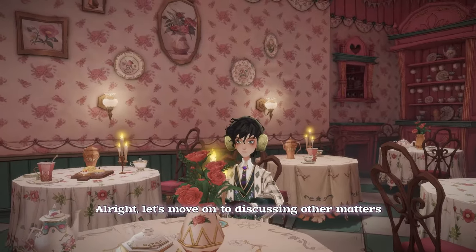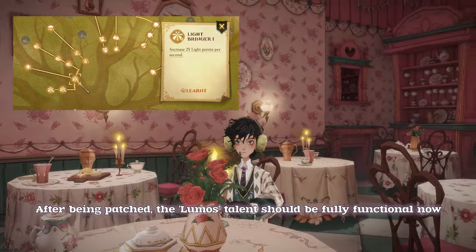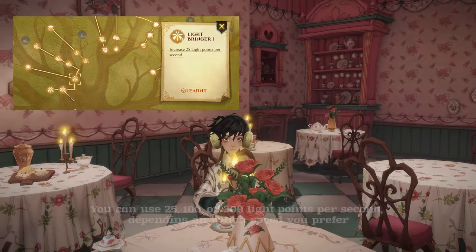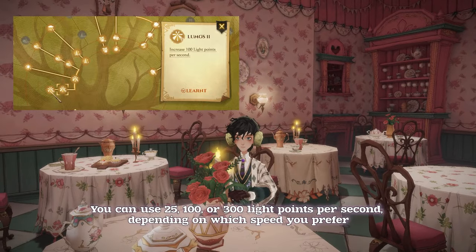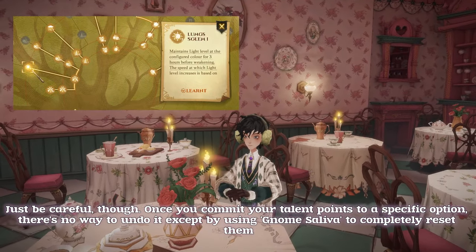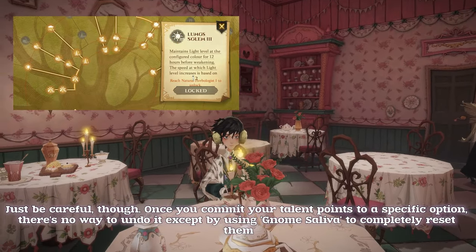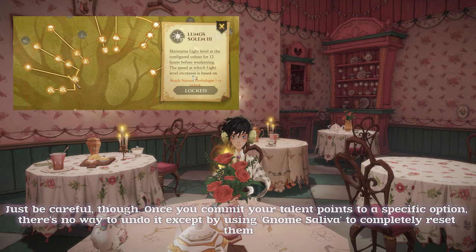Alright, let's move on to discussing other matters. After being patched, the Lumos talent should be fully functional now. You can use 25, 100, or 300 light points per second, depending on which speed you prefer. Just be careful though — once you commit your talent points to a specific option, there's no way to undo it except by using gnome saliva to completely reset them.